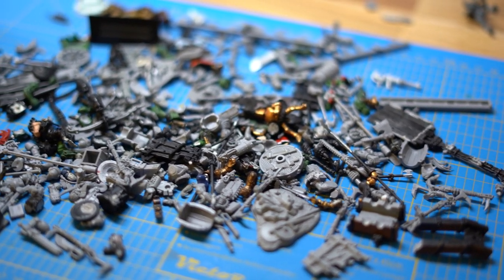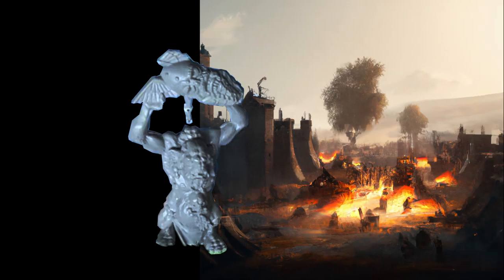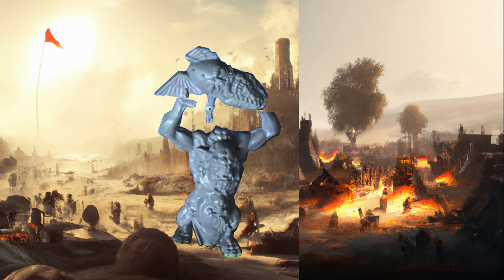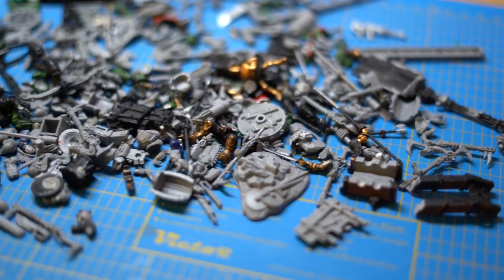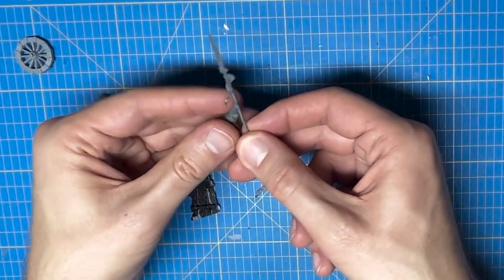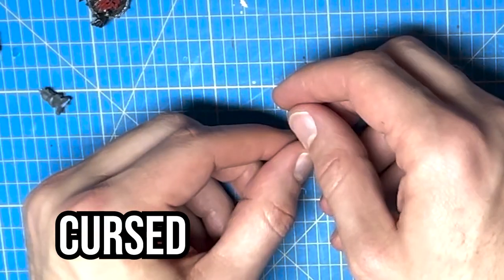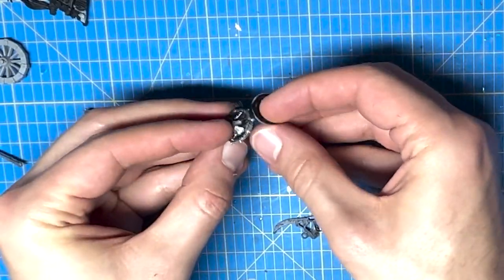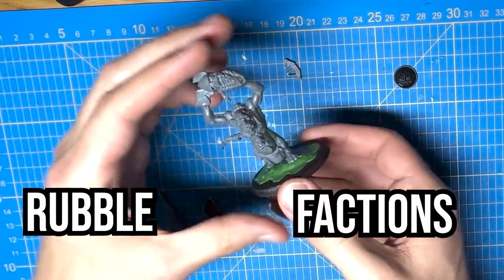Now it's time for some rubble. Let's design the world this slightly disturbed troggoth is living in. I imagine a scorched battlefield, a place where true warriors have fallen and war machinery has been destroyed. This leads us to bits. I found a wheel of an old hammer cannon, a Stormcast Eternal head, arm and spear, also a shield from I'm not sure where, a leftover sword from a Cursed City skeleton, and finally an orc shield. Rubble of all kinds of factions will make this battlefield believable.